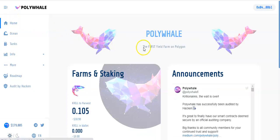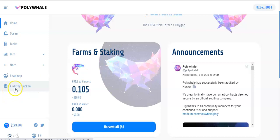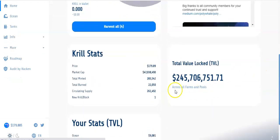Let me go to the home screen, so I just want to show you why you want to do it. They got the audit — they got the audit by hacking, so they're all audited, they were working on it, hacking finished, they got the audit. Look at this TVL — the TVL was $200 million even, it is now $245 million. $45 million have flowed into this contract in a matter of hours.